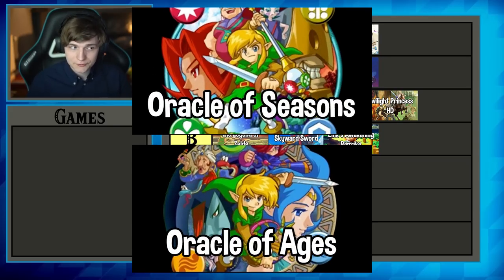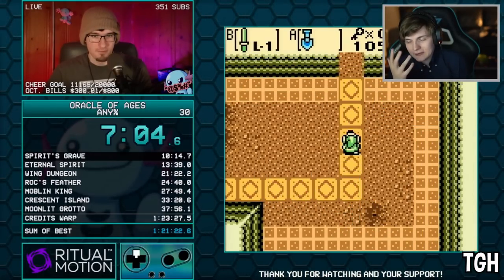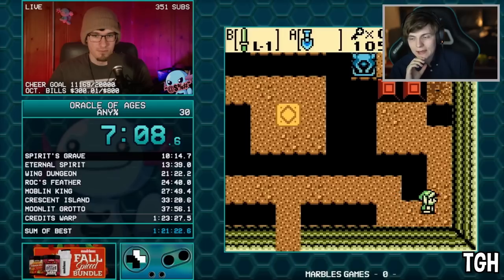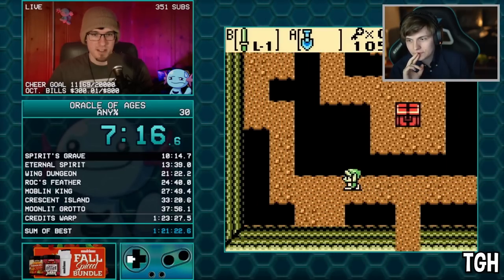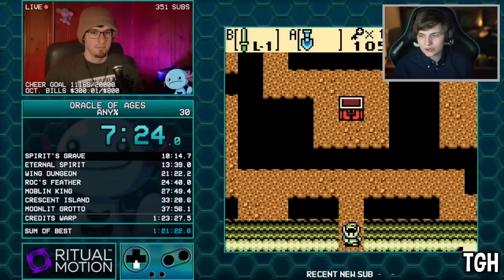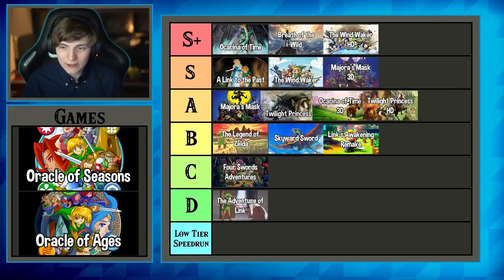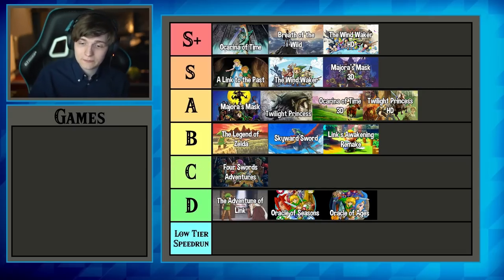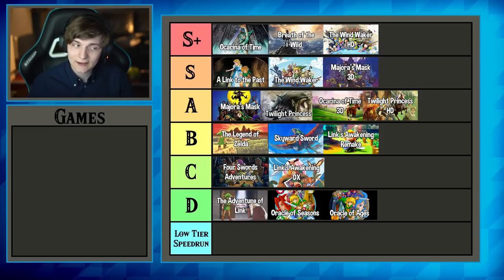Now for Oracle of Seasons and Ages — this is where I might upset some people. What really holds the handheld DS games back is their hardware. As casual games they're amazing, but as speedruns they're quite stale, the glitches are not that interesting, and for a handheld game the any percent runs are about an hour and a half long. Despite loving them as casual games, I'm giving Oracle of Seasons and Ages D-tier — kind of the same as The Adventure of Link. Link's Awakening DX gets C-tier; it's slightly better but overshadowed by its Switch version.